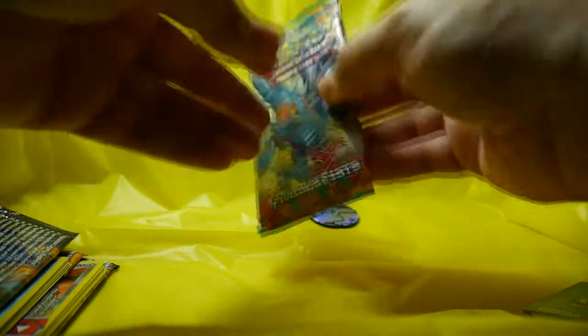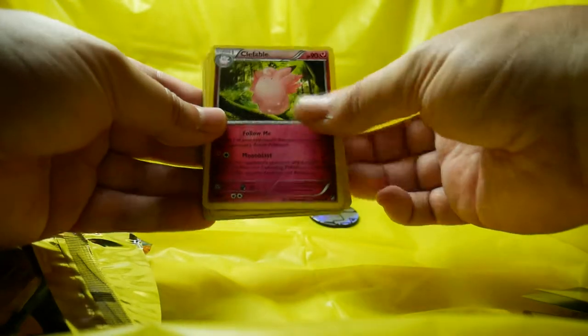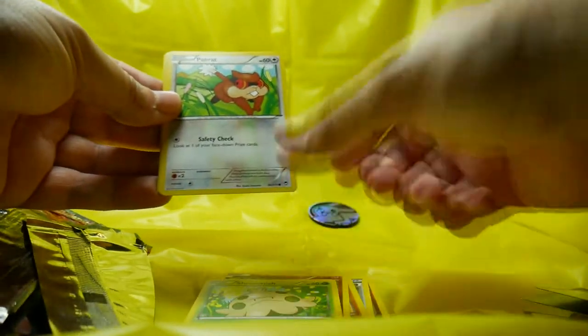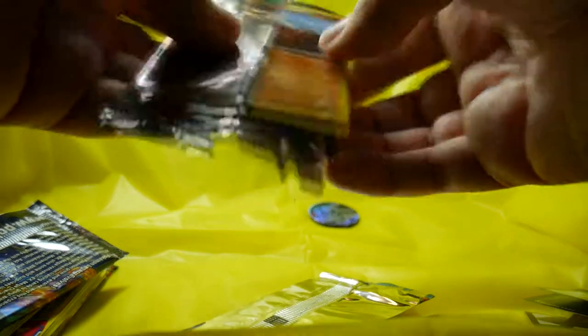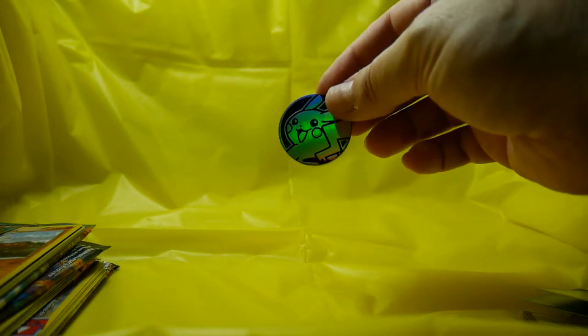Alright, last pack — this one's going to be awesome. Furious Fists. Starting out with Clefable, Jaw Fossil, Vigoroth, Trapinch, Clefairy, Shroomish, Patrat, Drowzee, a Reverse Holo Torchic, and a Tyrantrum. Well there you go folks — a mystery power box that was not that mysterious nor powerful. But Pikachu says we will open up cards another day. Have fun this week guys. We'll see you next week. Bye.